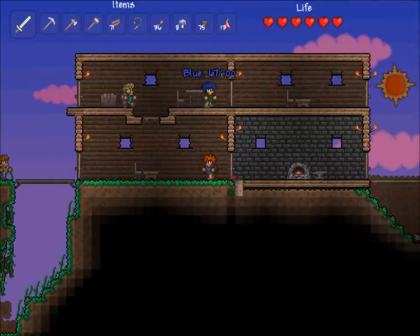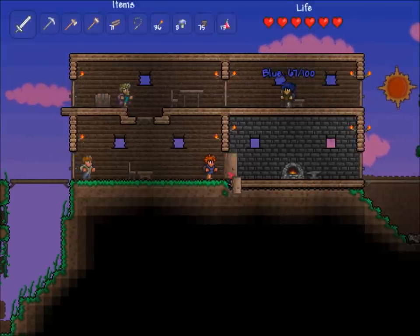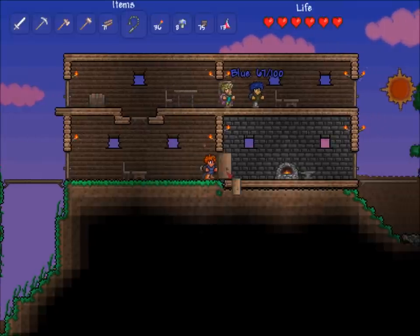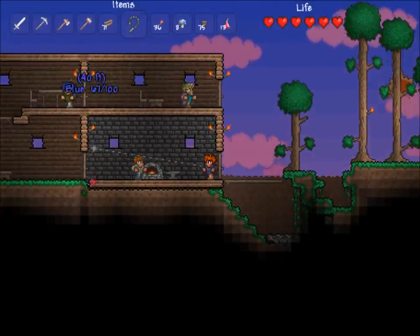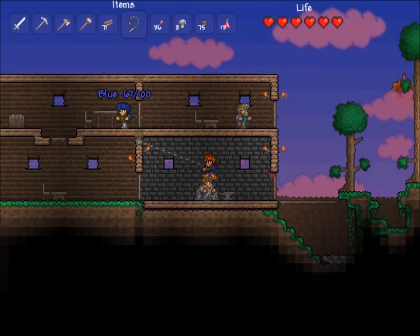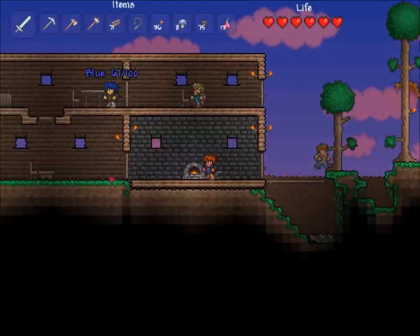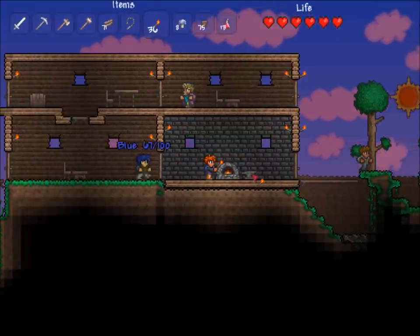Welcome back. As you can see, we've improved the house a little bit to try to get a nurse to show up. The nurse is one of the other NPCs that actually can move into your homes. The nurse will actually let you pay to be healed, and you actually have to have six hearts — one of you has to have six hearts to actually attract the nurse, and you have to have another room for it because they won't move into the same room.